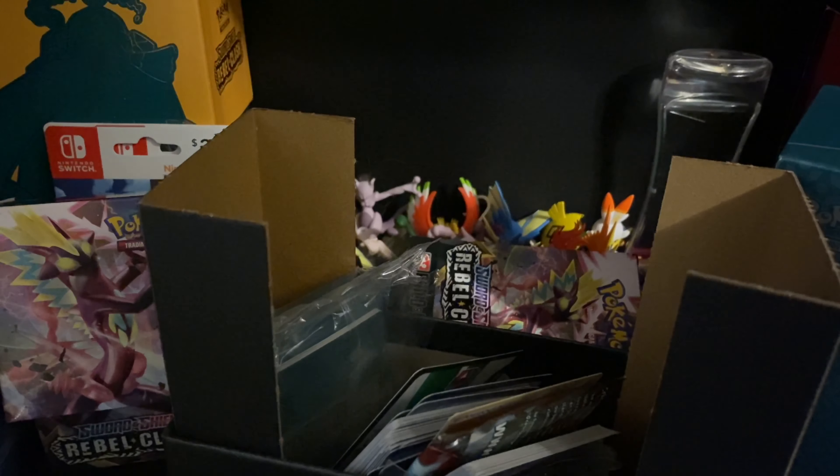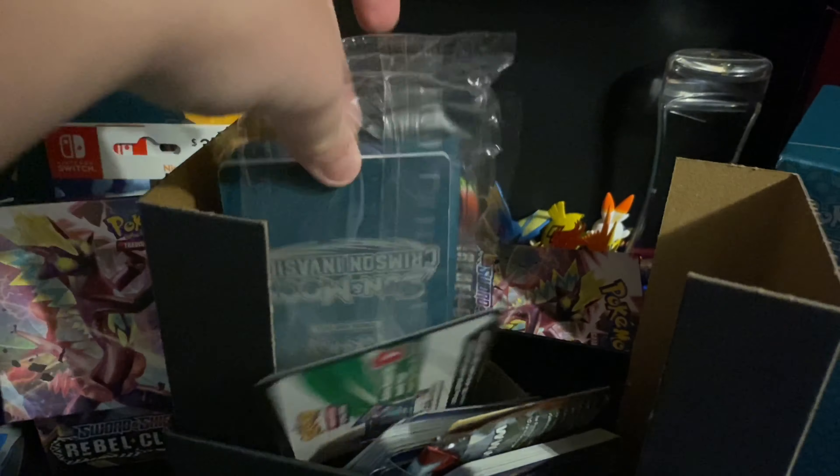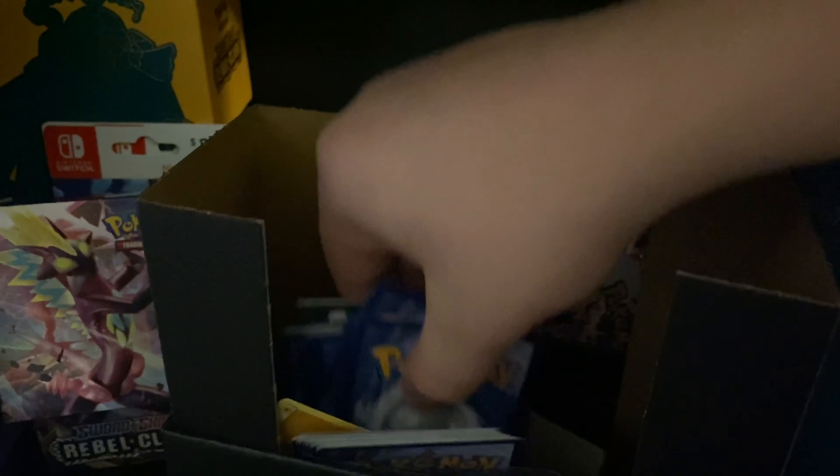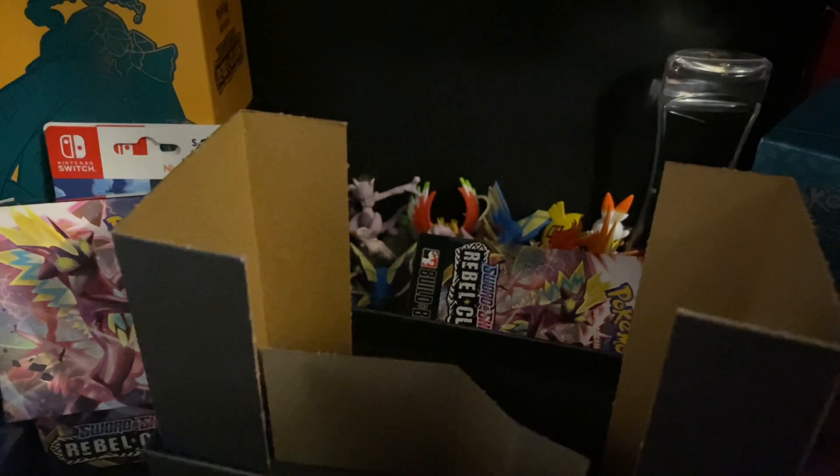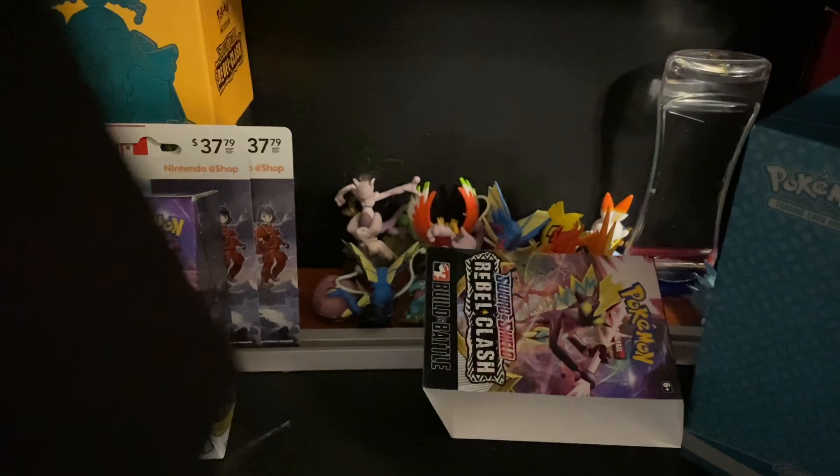Oh, there's a promo card! The energy thing exploded — okay, you'll lose some energies. We have the Suvali sleeves, and the energies came out of their packages. Here are some dividers, more energy. Here's the code card for the online TCG, and counters. All right, what's this little flappy part for? It's got a little flap down here — I guess just cardboard. Oh, you missed a booster pack!